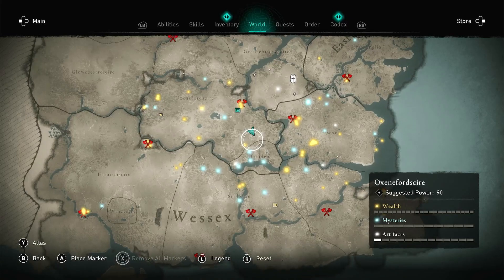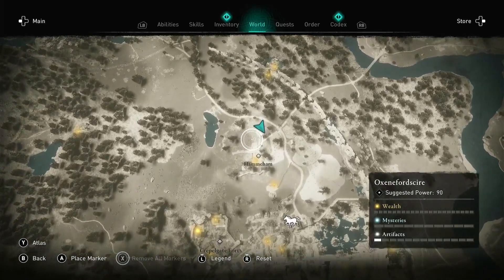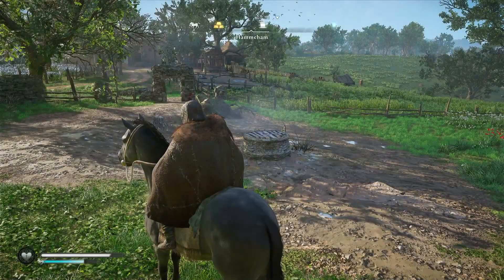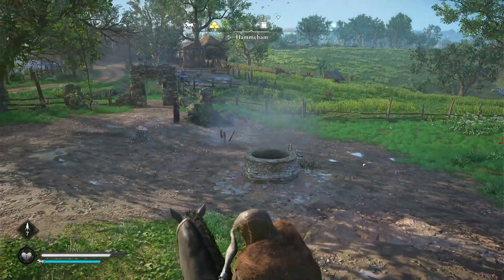Hey folks, Andy here with another treasure hunt video. Today we're looking at London town, but we don't want to start in London — we want to start in Hamman, just outside the walls of London. When you get here, you'll see a well in a clearing, which is quite difficult to miss.